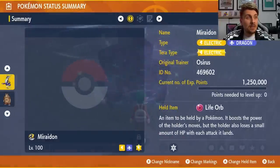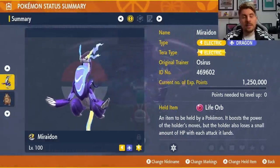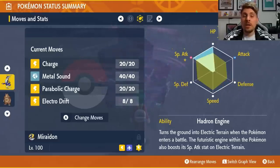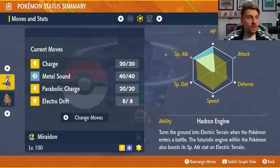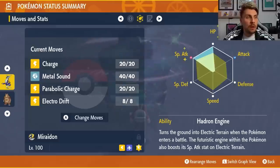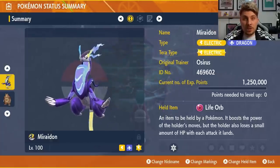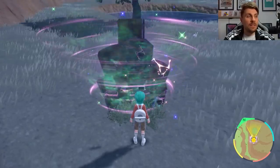The build we'll be taking into this to make it super easy is going to be Miraidon. It is one of the box art legendaries — the electric and dragon type — and it's going to resist pretty much all of the attacks that Decidueye is going to throw at you. The held item is the Life Orb, with an EV spread of 252 HP, 252 Special Attack, and four remaining EVs in either Special Defense or Defense. We've got the Hadron Engine ability and a move set of Charge, Metal Sound, Parabolic Charge, and Electro Drift, with a Modest nature to maximize damage output. The full build will be in the description.